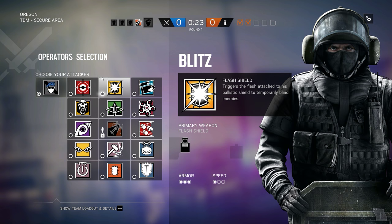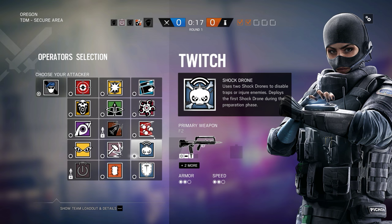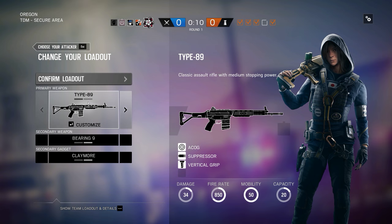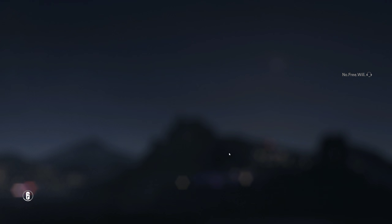Okay, what do we need? We need a wall breaker, right? I'll go Hibana. I'll use Hibana's super fast run speed to get myself killed, possibly even before you get killed. Let's do this! Leroy... Jack! We'll be the Ash and Hibana crew. We got three speed.